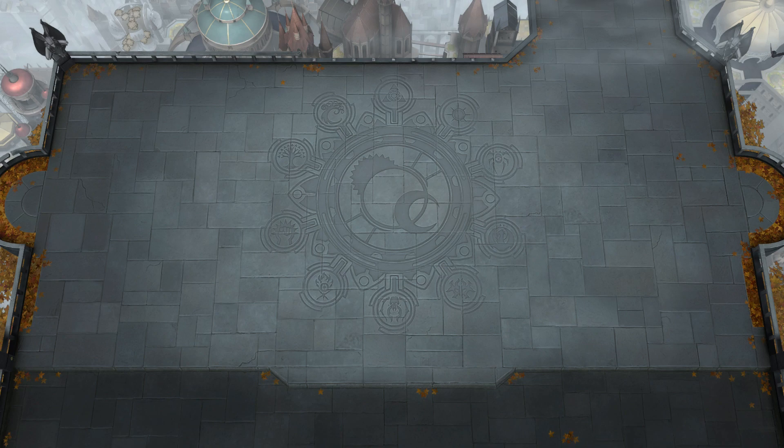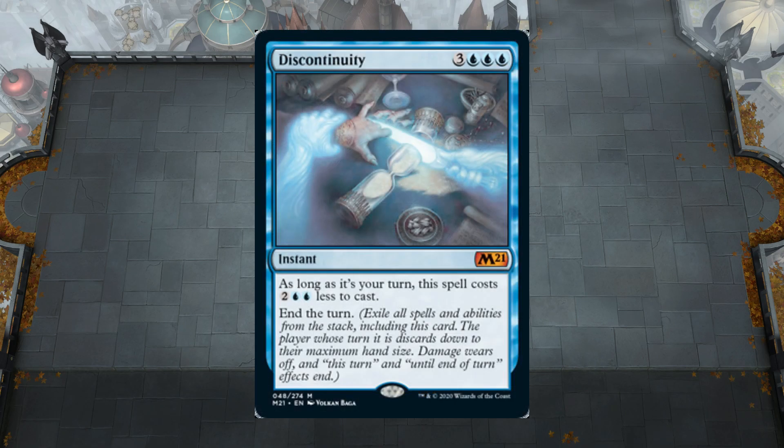Instead of taking an extra turn and copying that infinitely, what we're doing is we are going to infinitely end our opponent's turn using the card Discontinuity. When I first saw this card I was like, wow, this is really easy to loop. But when you look at it, in its reminder text it exiles itself, so that's something we have to get around.